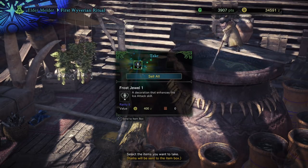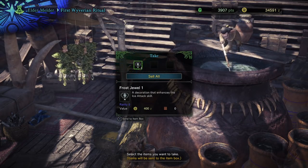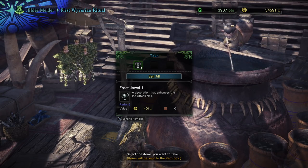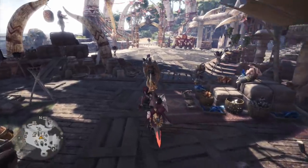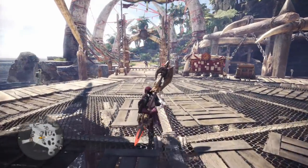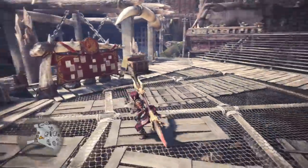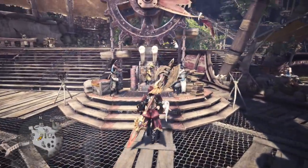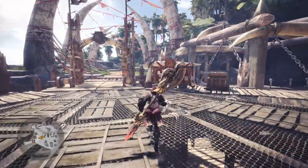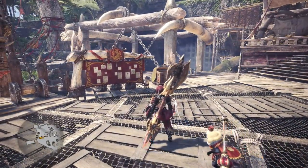I got a Frost Roll — Ice Attack. I don't really need it, but you can see it's like the ultimate gacha system. You throw in one, two, or three decorations and get one or two new random ones. You're going to quickly run out of gems. The endgame grind is really going to be fighting Tempered Monsters and earning decorations and crystals so you can get new decorations.